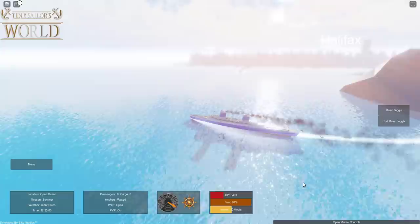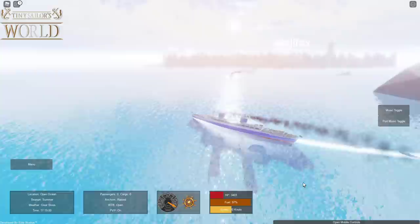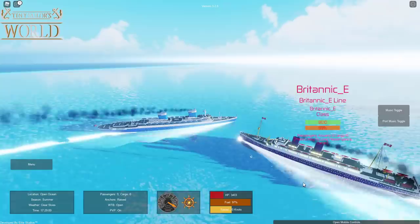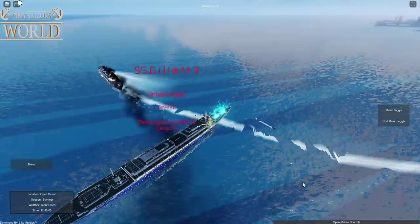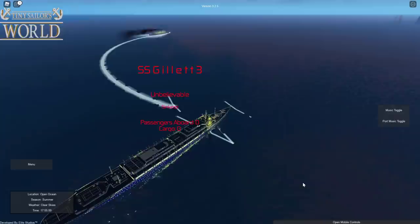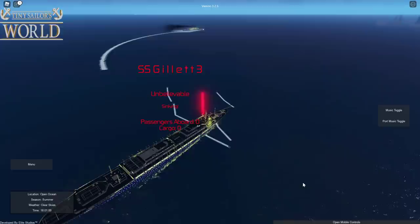Britannic Enthusiast has the advantage — no damage at all. I'm trying to turn around to ram them but it's not working. Centrics gets a great view as everything goes down. I head in a direction and hope to hit you — impact! The Gillette 3 impacts the Britannic Enthusiast, who climbs over the SS Gillette. The SS Gillette is sinking — Britannic Enthusiast has won!